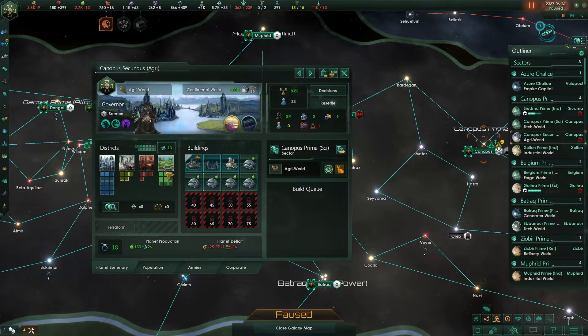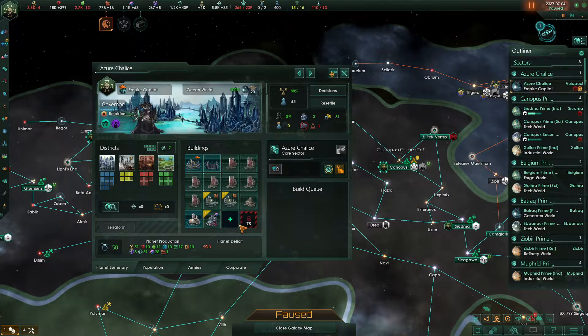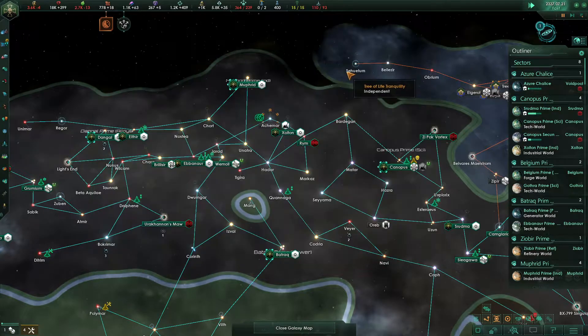This agri world here needs a job, so we will build an agriculture district — that's good because that'll help our food supply. Azure Chalice actually has a building slot open — we're going to put in an admin office. We also have a job available or rather a worker unavailable, so this admin office will give two jobs — that'll be fine.